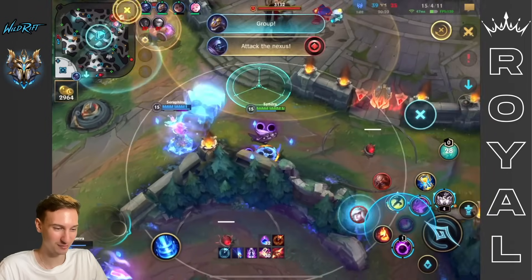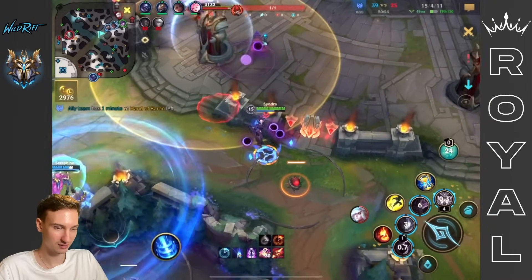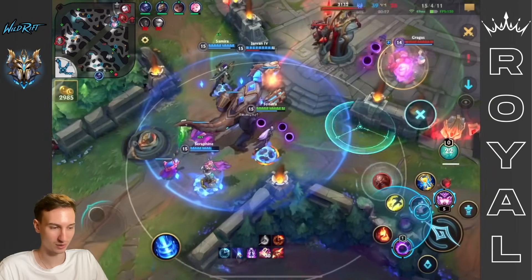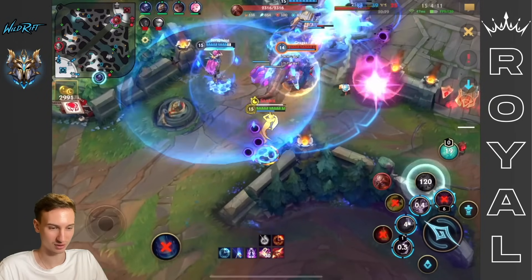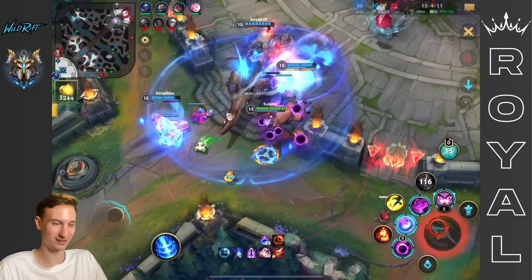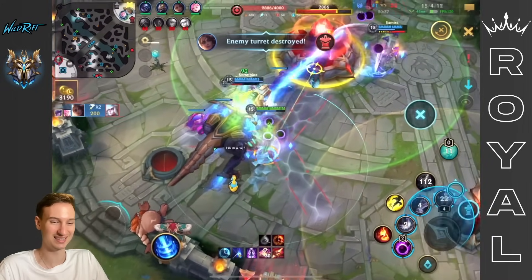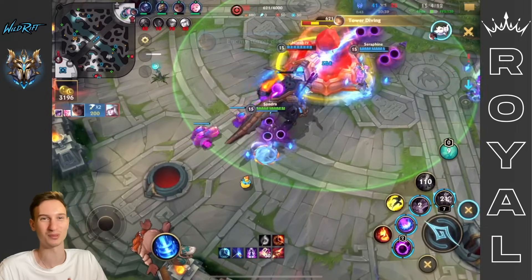We push down mid. Good stun. Tryndamere is on the split-push, we need to end quickly — I do not trust Jax. Immediately Stasis after I saw Gragas go in, and our team is going to clean him up. It's only Janna. We get the stun, and that is it for Janna. We're able to end the game — massive W!